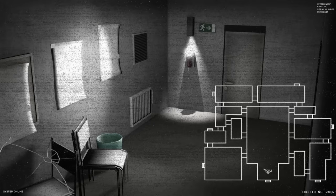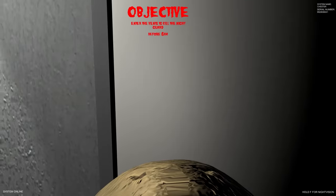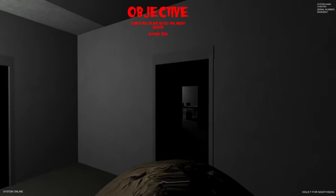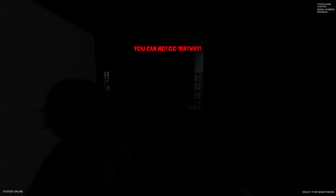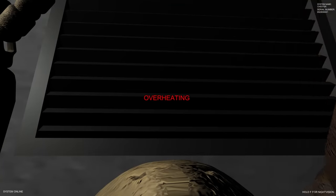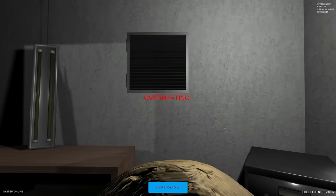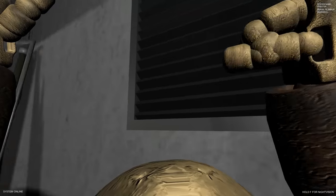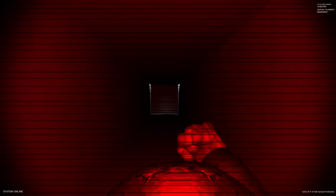I want to try going to a different vent and seeing if we can go in it and if anything new happens. I wonder if we go to a vent closer to her, what will happen. He's so fast! We can only go through vents to get to her. Let's try going through the door - no, you cannot go that way. Let's try this vent - it takes me back to the beginning! So if you get the wrong vent it just takes you back to the start.